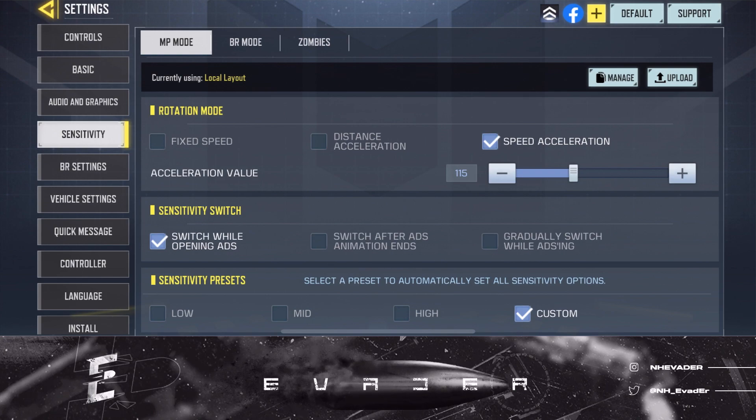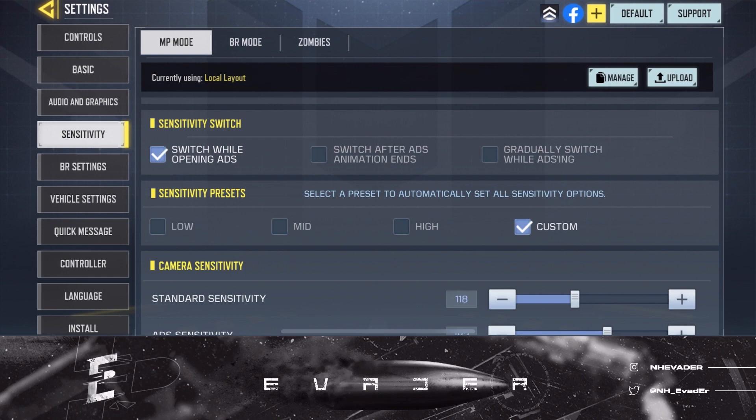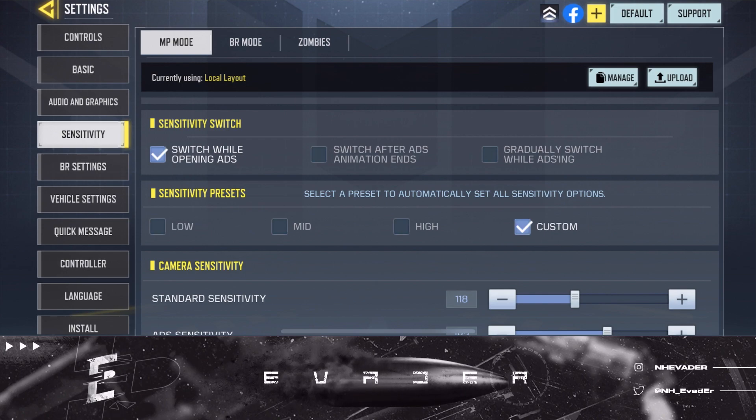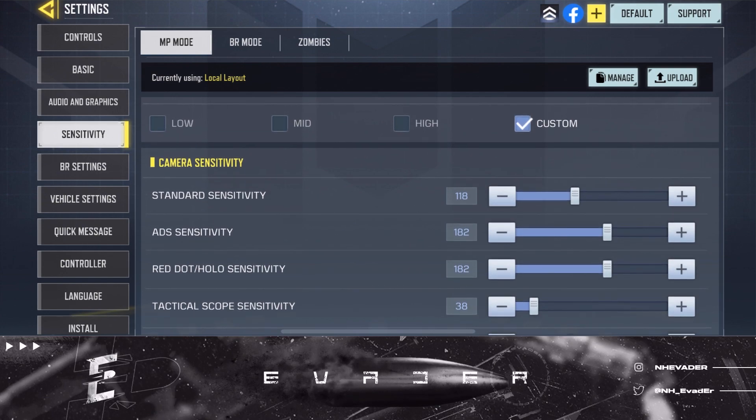My sensitivity switch I keep on 'switch while opening ADS' — it's a lot smoother, quicker, and snappier when you do that. Sensitivity presets I keep on custom because I want to move it myself.